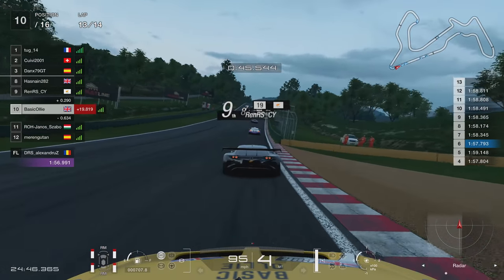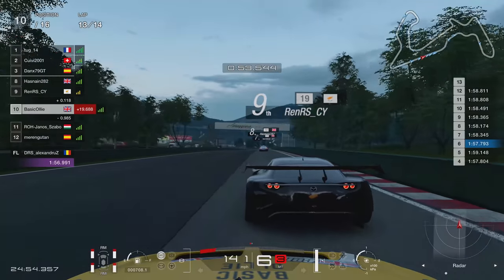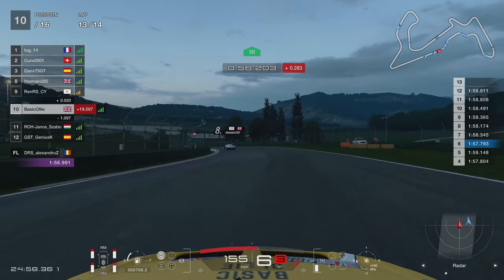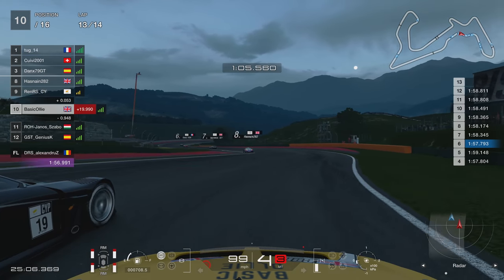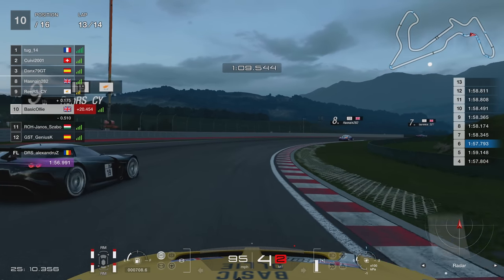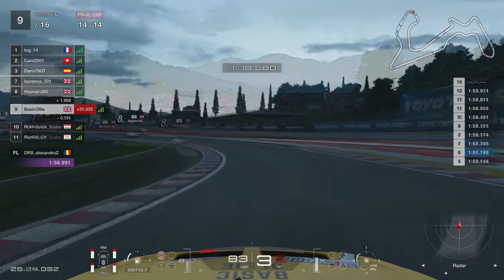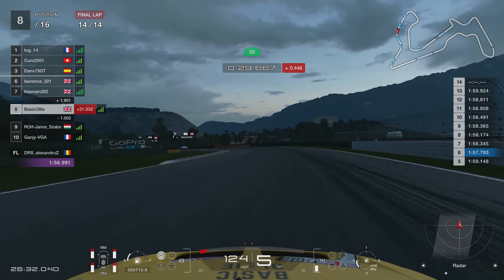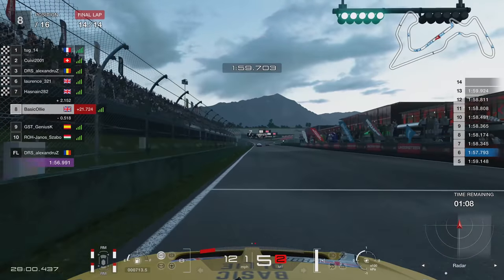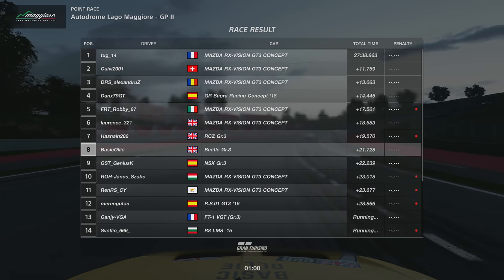Maybe on iRacing or ACC, yeah, a damage model works — but on this game I don't think it's quite worth it. Anyway, enough about damage models. Right behind this guy — Ren RS underscore CY — we go side by side through the S-section. I try the cutback, I've got the inside line and he's got the outside. He manages to get his car in front of mine but gets a shed load of understeer in that Mazda and goes wide. That now promotes me to P9 with just over a lap to go. Not much time left, so P8 is where we end — I actually finished P8. Not the worst result but I wanted to do better.